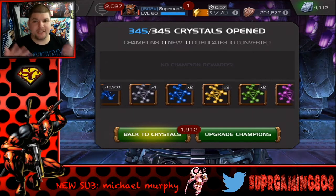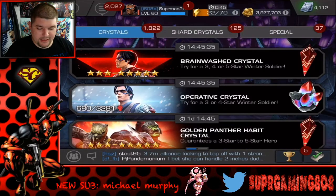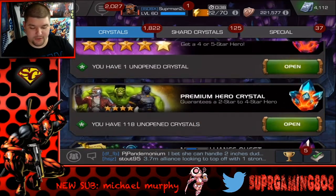We think we're going to take Luke Cage to rank five. That's what we got altogether out of 345 of these. We got some T4 basics which is what we wanted, but not enough to take Iron Man to rank five right away. We're going to start hitting that T4 basic arena and doing other things to get it. Let's hit up the ultimate crystal first, then legendary.